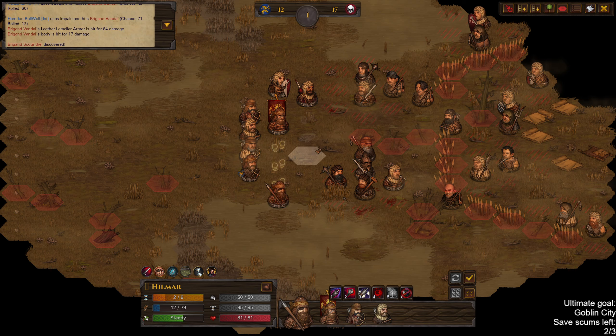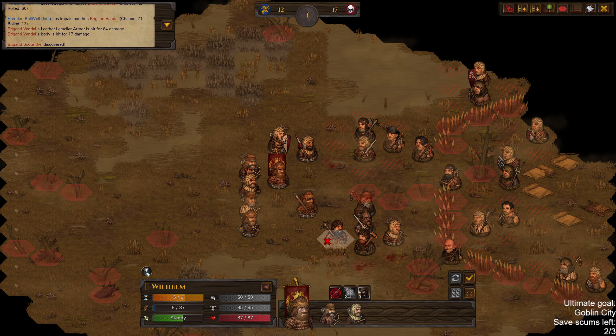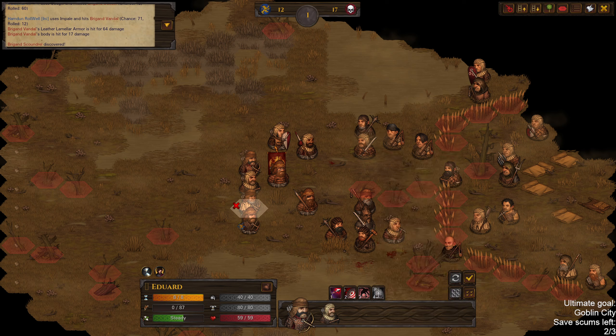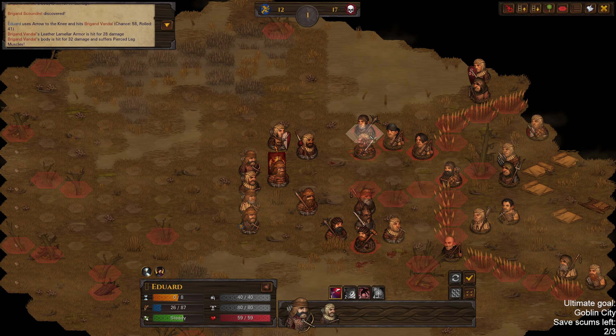Probably want to just move Hilmar towards the northern flank, and Wilhelm can just hold on where he is. There is actually a point in using Arrow to the Knee here — if I hit this vandal I might be able to kill him though. Since I did hit, let's go for the other guy.